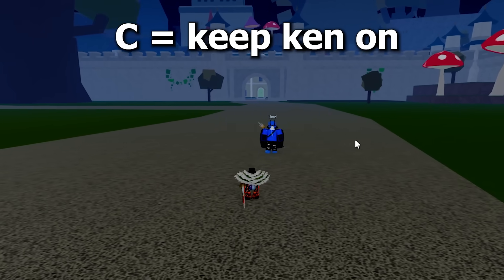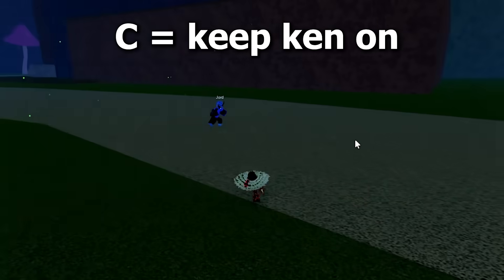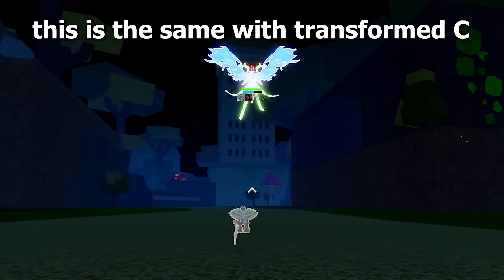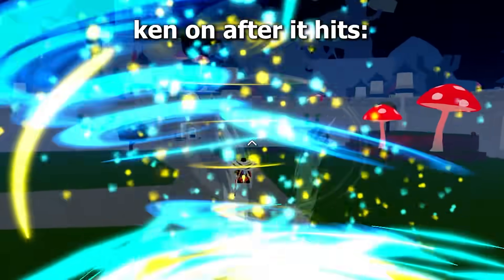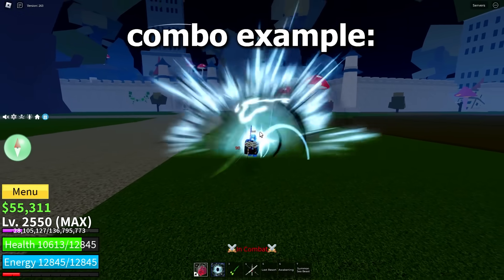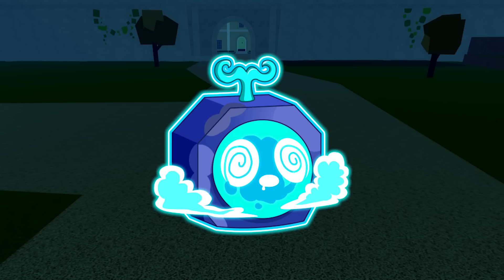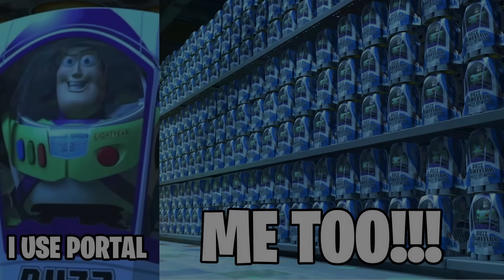Phoenix: you can Kentrick the C move of Phoenix by keeping your Ken on, but you can't Kentrick it if the move lands on you. This is the same with the transformed C — you can dodge it normally but can't Ken after the animation starts. Combo example. Portal: you can only dodge the F move. No wonder everyone uses this fruit.